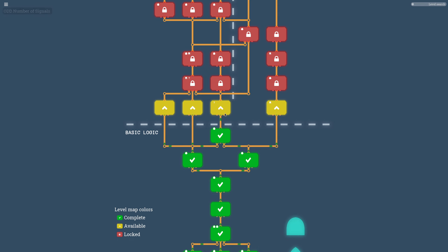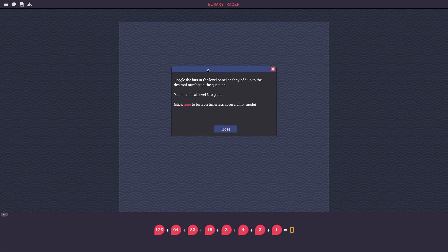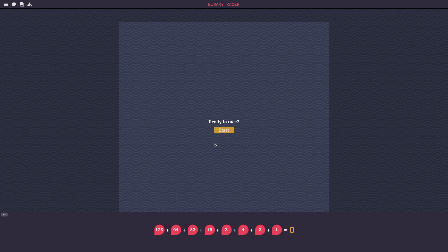Let's start with the binary eraser. This level is my favorite pastime: converting decimal into binary. Toggle the bits in the level panel so they add up to the decimal number in question. Oh no — this actually is a race.